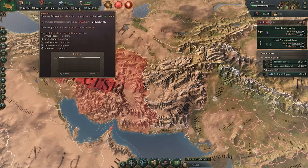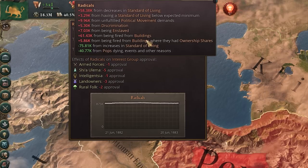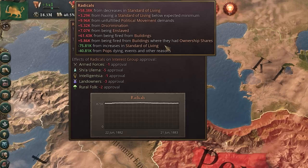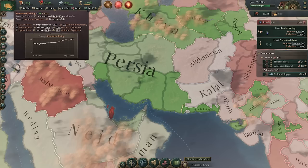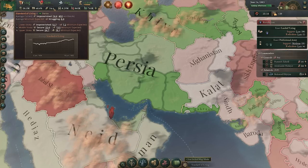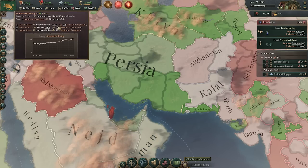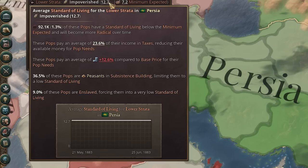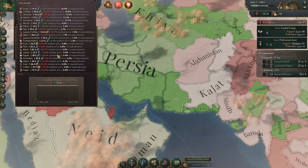This will reduce the increase in radicals — you can see I'm losing a lot of radicals from increases in standard of living. It's by far the easiest way to reduce radicalism. If we hover over the lower strata's standard of living, the most important thing is that these POPs pay an average of 12.6% higher compared to the average base price for their POP needs, pulling money out of their back pocket.